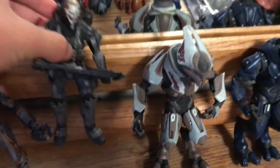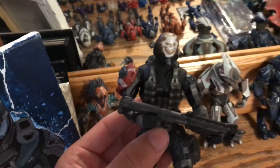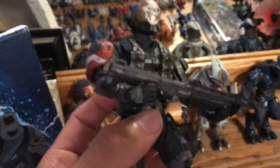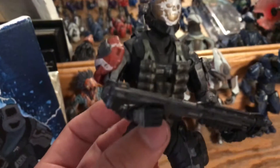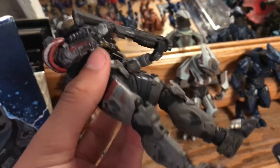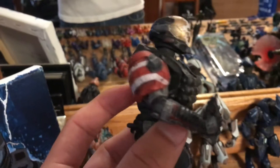Next, I have Emil, who is one of my favorite action figures from Halo Reach, because he looks super cool with the shotgun. He's the close-range Spartan. They put a lot of detail in this guy too. The helmet looks pretty cool — you can see his skull right there. That's pretty cool.